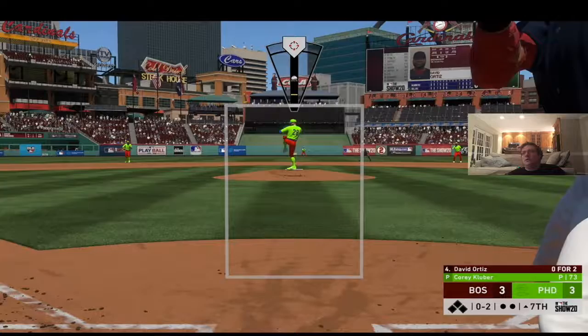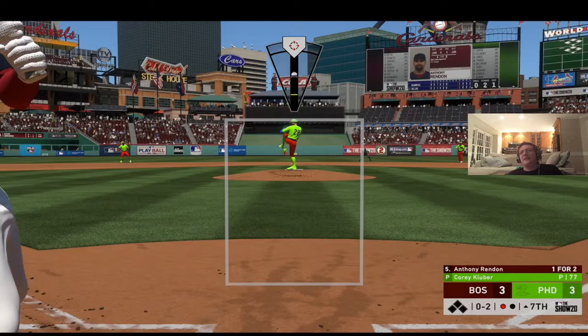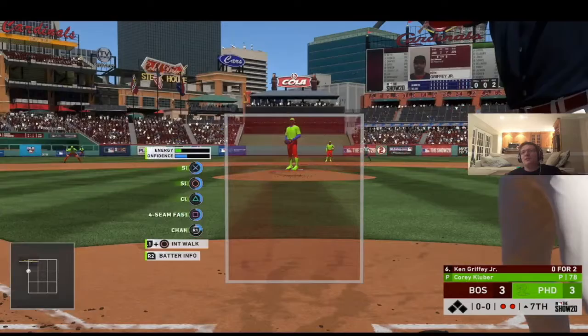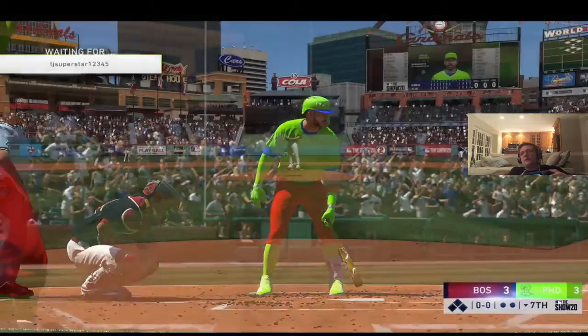In the seventh, Big Papi hits to center but Jacoby Ellsbury's speed gets him there for the first out. Rendon strikes out again on an absolute dot sinker for the second out. Griffey Jr. swings on an 0-2 pitch that was close to the zone and we're heading to the bottom of the seventh.